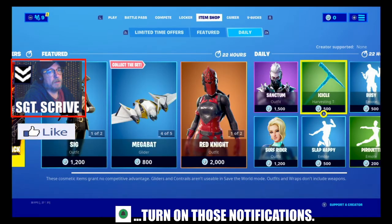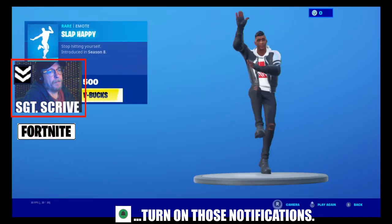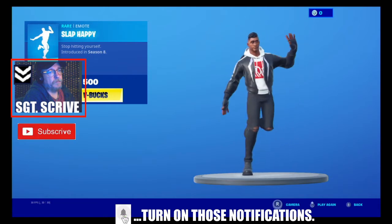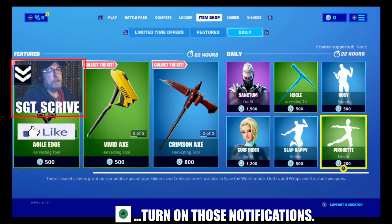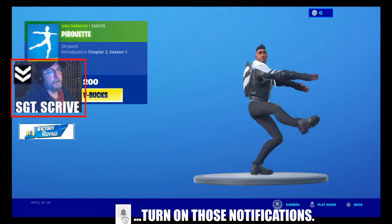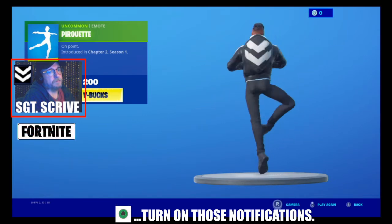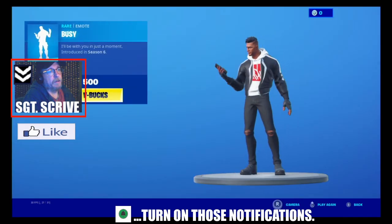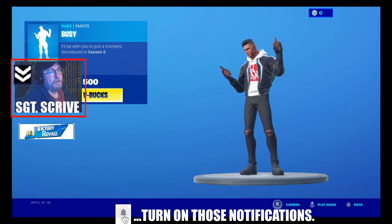And then there's three emotes: Slap Happy, first introduced in Season 8, for $500 V-Bucks. You've then got Pirouette, first introduced in Season 1 Chapter 2, for $200 V-Bucks. And one introduced in Season 6 — he's on his phone blowing a bubble — for $500 V-Bucks.